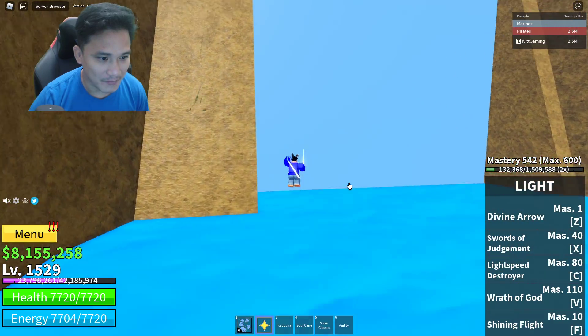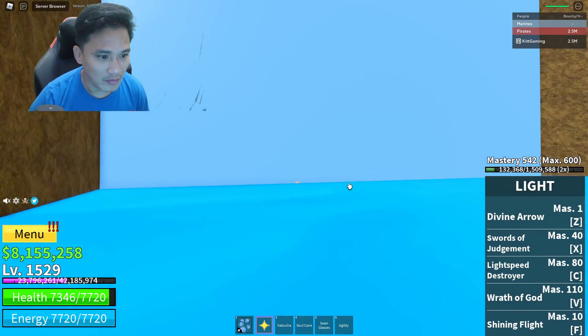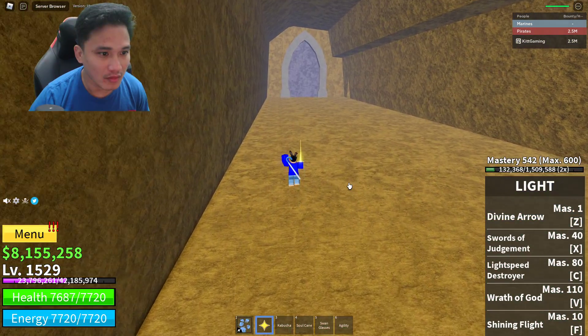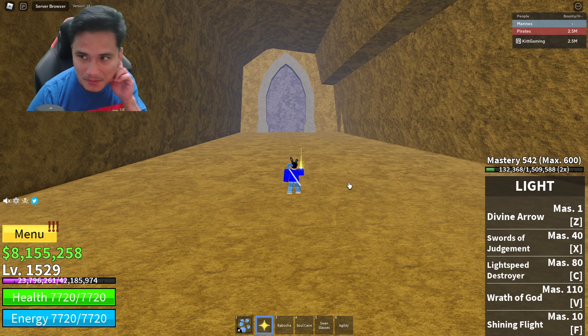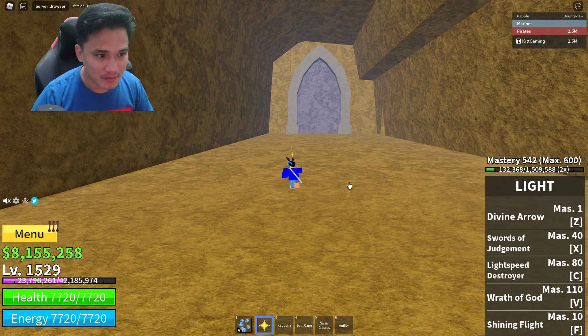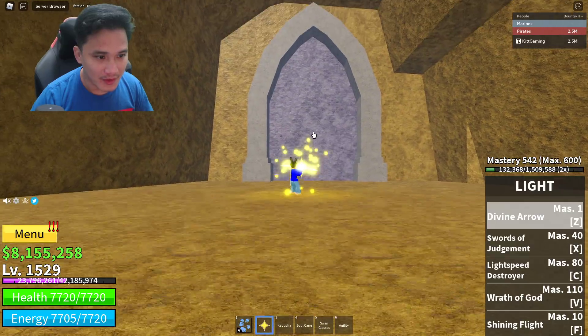It's gonna be right here — you're gonna have to swim. There you go. Once you find that spot, it's on the waterfall at the very bottom. Now you're gonna have to break this one.